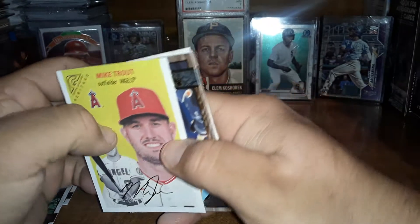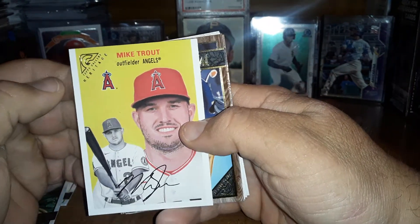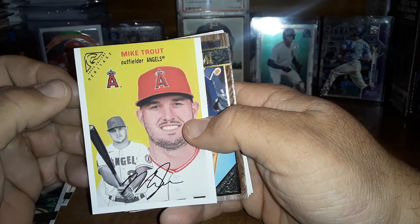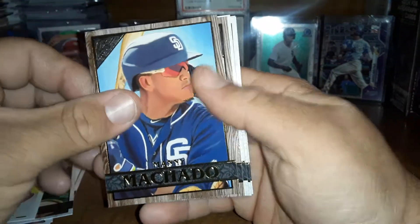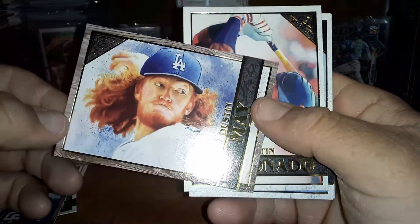There's a little gunk on there or something. This is a Heritage Gallery — Gallery Heritage Mike Trout. Manny Machado. And there's a Rookie Card of Dustin May.